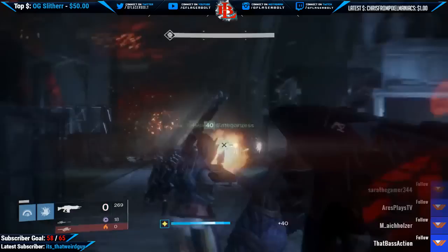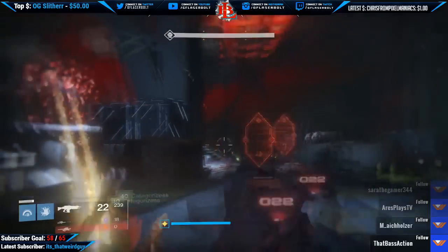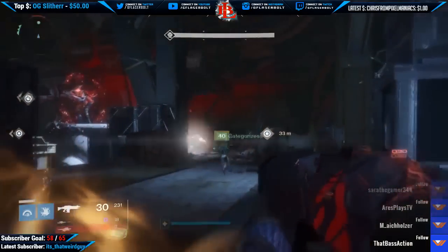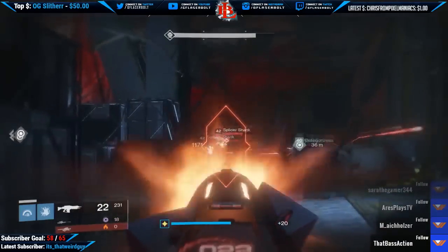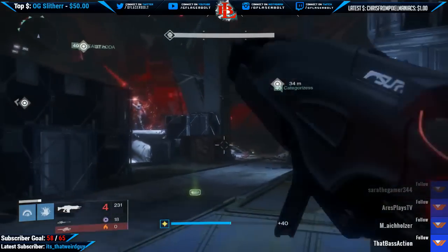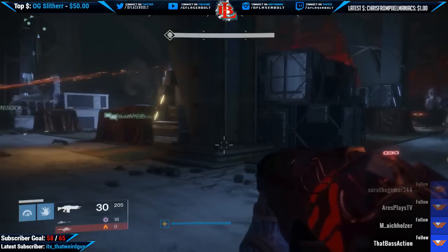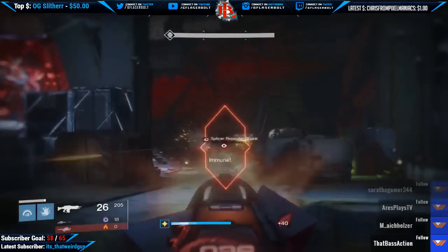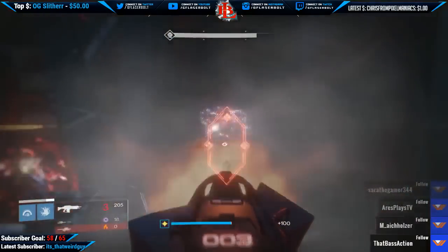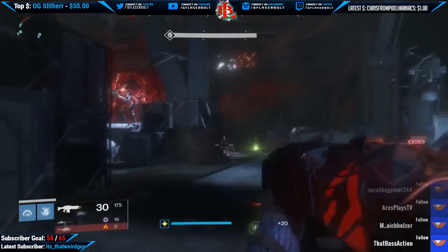After throwing the balls three times, his shield will be down and you will be able to do DPS. Once you do the DPS, the fun part begins — after DPS he will start trying to SIVA-tie you. When this happens, you're going to see either on the left-hand side or the right-hand side a room that lights up with a yellow light. There are a total of four rooms on the whole map — two to the left and two to the right.